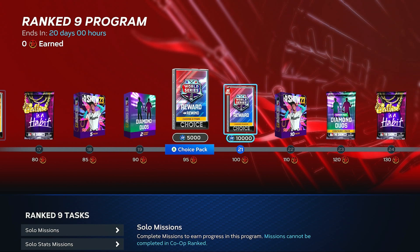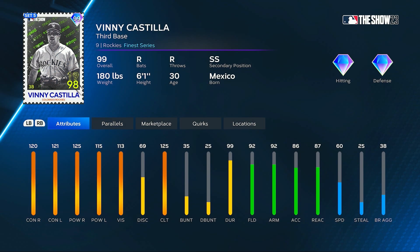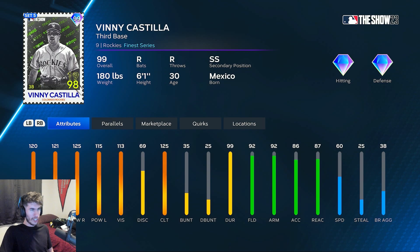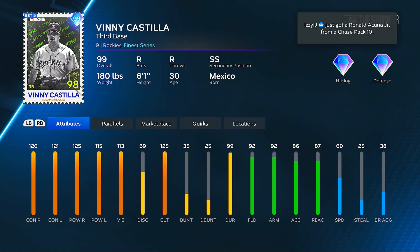Another World Series rewind pack just like last time, and then the three new World Series rewards — three legends, two retro finest, one triple crown. And we've got Vinny Castilla starting us off: 120 and 121 for his contact, 125 and 115 for his power, 113 vision, 125 clutch. Is this the best Vinny Castilla we've ever had? This is actually a nasty looking Vinny Castilla — 92 fielding, 60 speed, third base with shortstop secondary. I was not expecting this type of a Vinny Castilla.